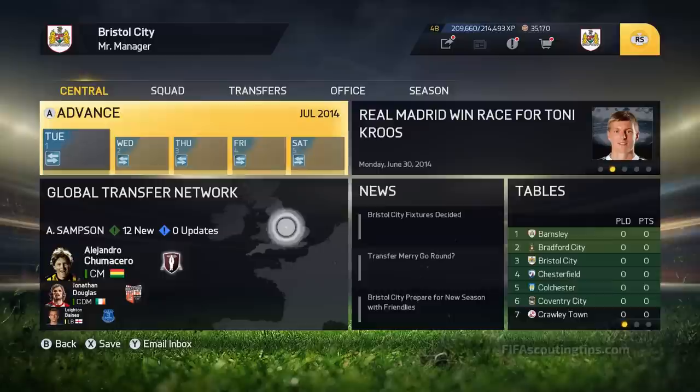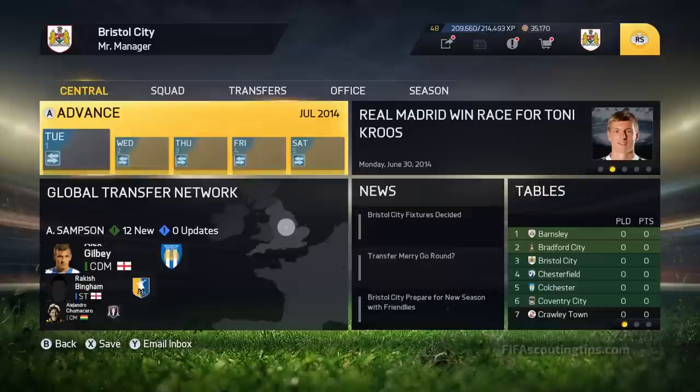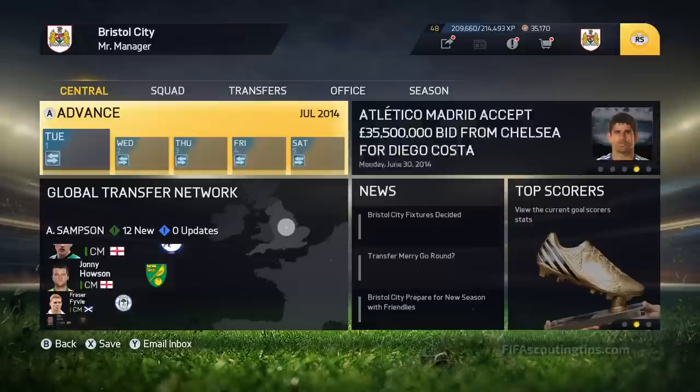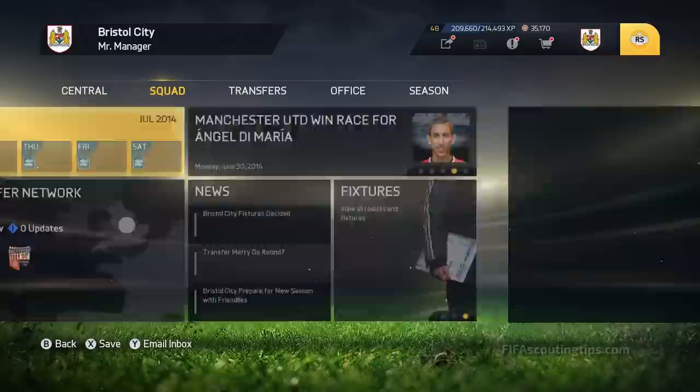Let's get on with this video. Make sure you head over to my website to see the full article, because today I'm just going to have a look at my recommendations. On fifascoutingtips.com there will be every player in the game with a minimum potential of 76 and a maximum cost of £1 million, all sorted by position so it's easy to find the type of player you're looking for.